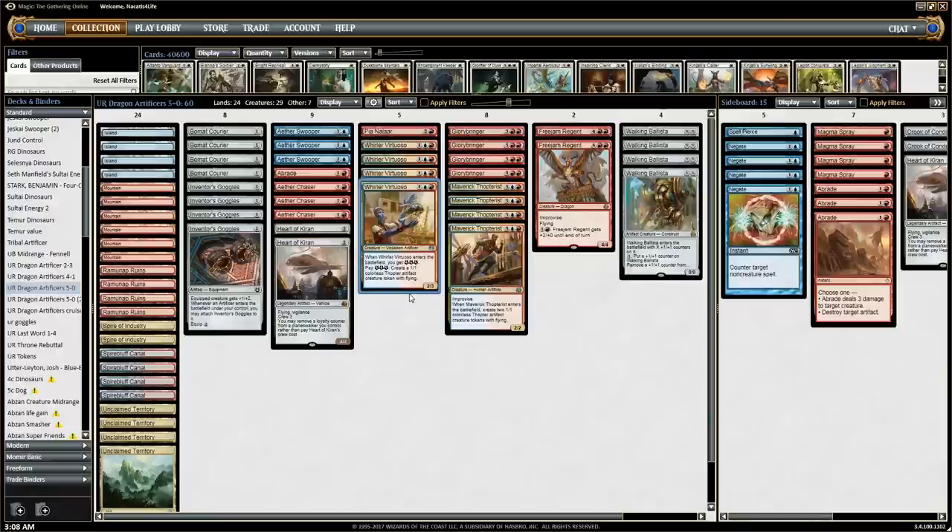It has a plan against control decks, it has a plan against aggro decks, and it has a plan against the energy decks. It's also a very unique sort of rogue deck — if you're not interested in playing one of the decks that did well at the Pro Tour, you're kind of tired of energy, you don't want to play Ramunap Red again, well, this is a great deck to try out. It's doing something a little bit different, competing on a slightly different axis with this creature deck with plans against all the decks.